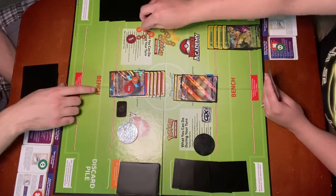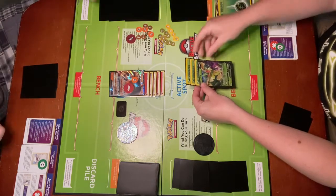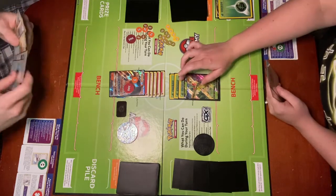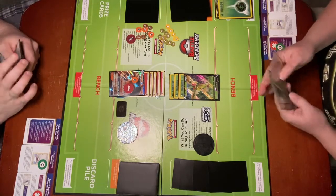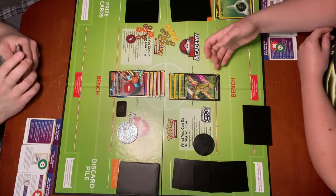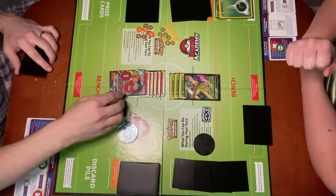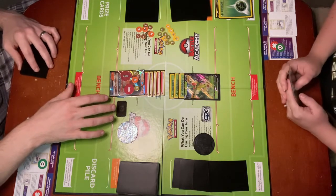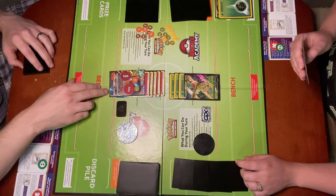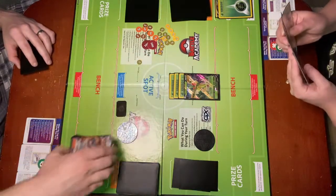Discard an energy from each of your opponent's Pokemon. Katie also has to discard an energy from her Flapple V as she advances it. I get to take 1, 2, 3 prize cards for knocking out a VMAX Pokemon. Now it's Katie's turn. I am going to go ahead and use Wing Attack. It does 120 damage and just does a straight 120 damage. Charizard GX now has 270 damage on him and he only has 250 HP, so he is knocked out. The rule box for GX Pokemon is that when Pokemon GX are knocked out, your opponent takes 2 prize cards. So Katie will take 2 prize cards as Charizard GX is knocked out.